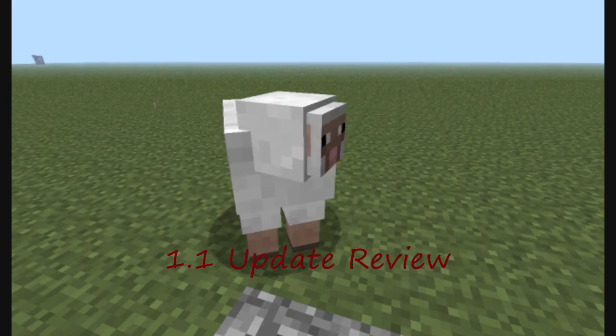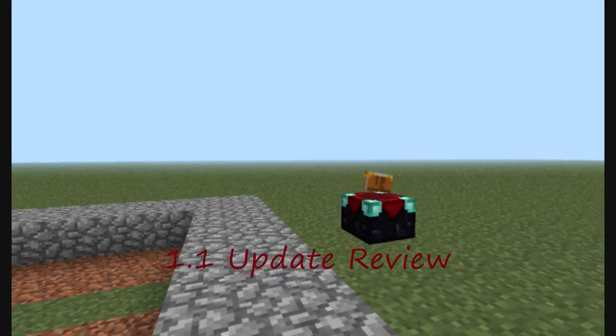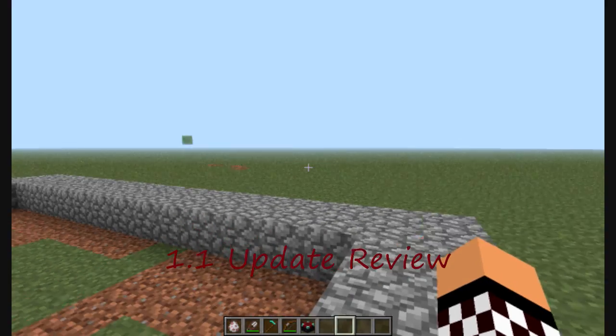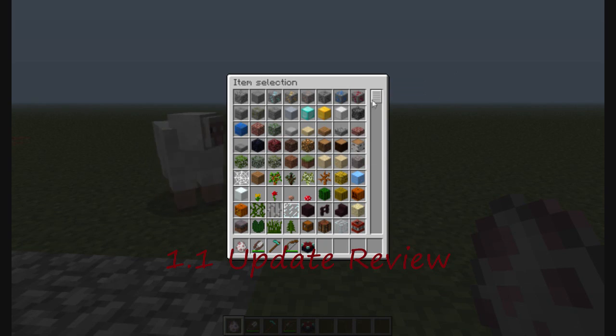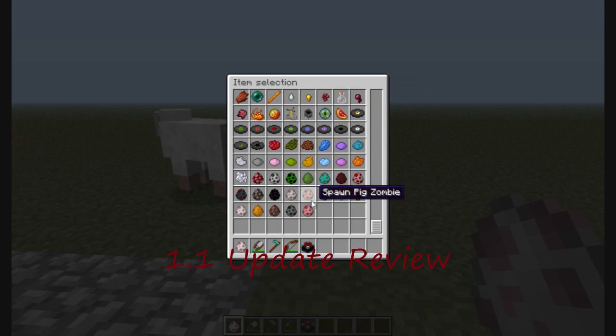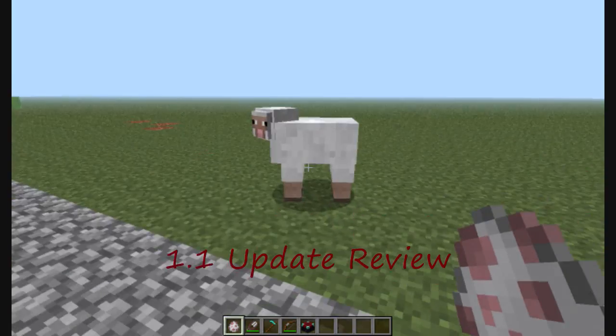This quick video is just talking about the 1.1 update which just came out. The first thing you're going to notice is some eggs, some egg spawners — you can just find them at the bottom of the creation list.